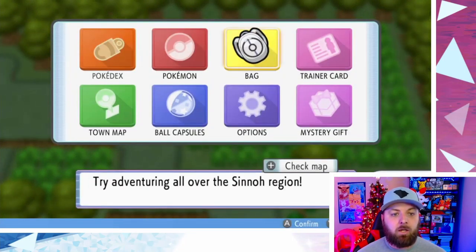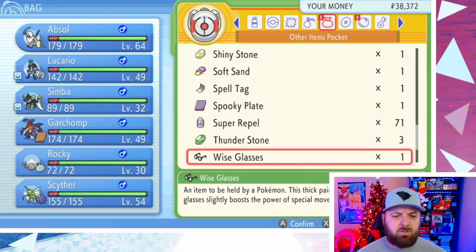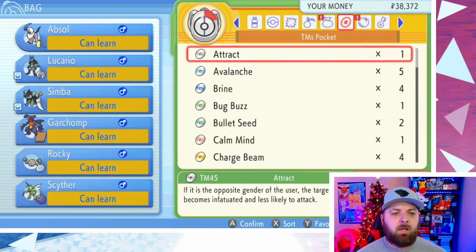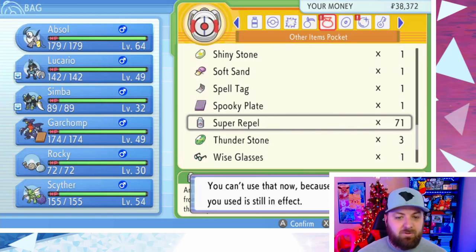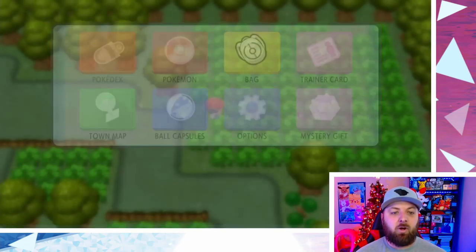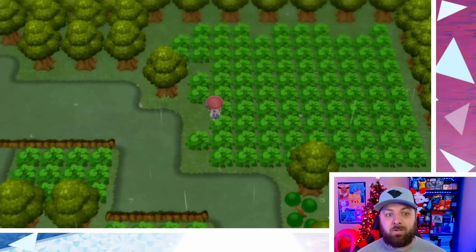Then the next step is to come over and use your Repels if you haven't already. I've already got a Repel in effect. Once you've done that, now you can start your chain. So you save the game, and the reason you want to save the game is because if you fail the chain, you can recoup all your items — you won't lose any of your Balls or the Max Repels you've been having to use over and over again.